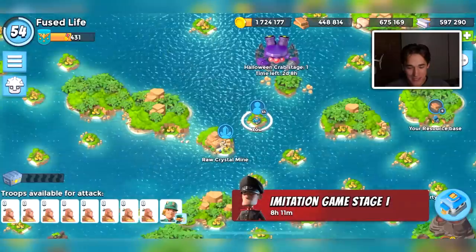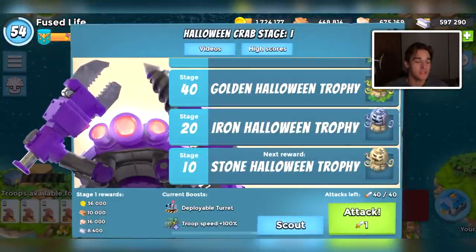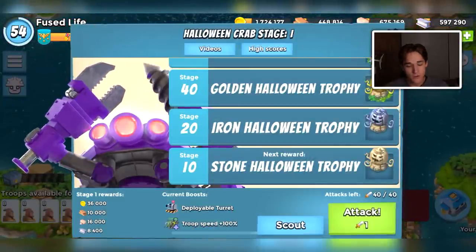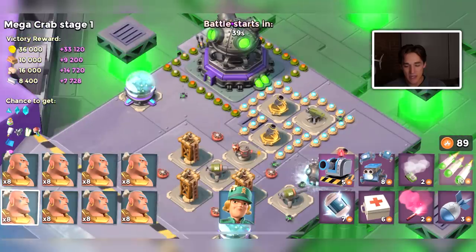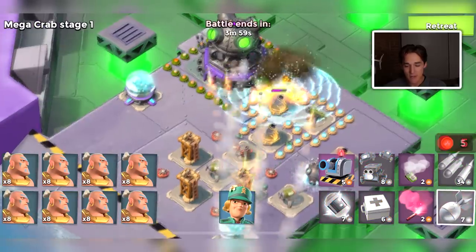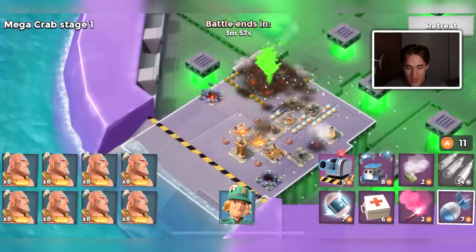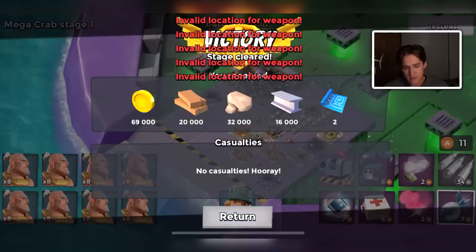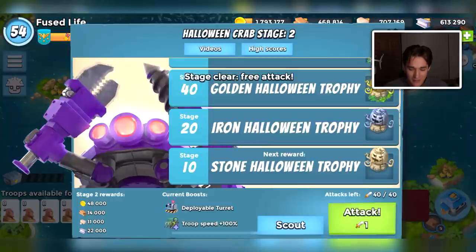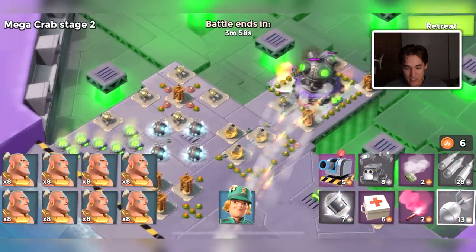The Halloween Mega Crab is here and we have 100% troop speed, so I thought let's use Warriors — the fastest troop in the game. We've done this plenty of times: Warriors plus troop speed. I kind of just want to see how far we can get in Mega Crab in one video. Today I'm making an average-length video to see how many stages we can defeat, and that's why I jumped in immediately.